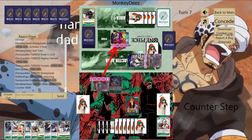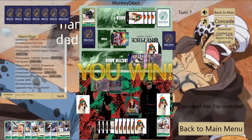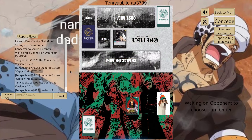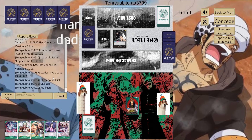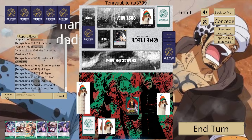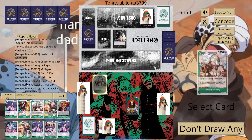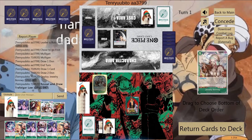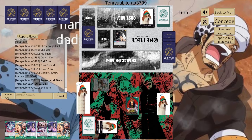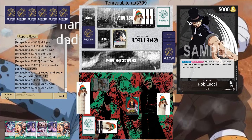He counters out with a Spider's Web and then leaves - I kind of wanted to play that game to the end, but I guess not. Into our second game we come up against a Rob Lucci, and it's been a while since I've seen one. First turn I play a Jewelry Bonnie, searching a Law blocker, and just pass.